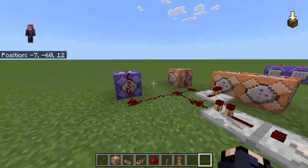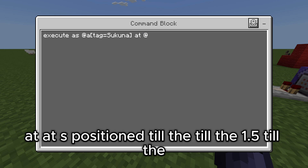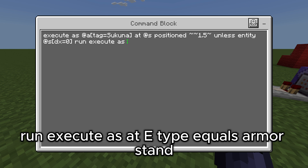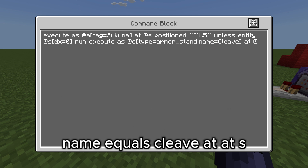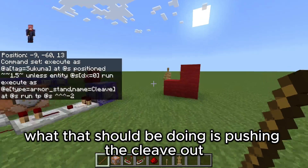And in the repeating command block we are going to have: execute as at a tag equals sakuna, at at s position tilde tilde 1.5 tilde, unless entity at s dx equals zero, run execute as at e type equals armor_stand name equals Cleave, at at s, at s run tp s tilde tilde tilde negative two. What that should be doing is pushing the cleave out.